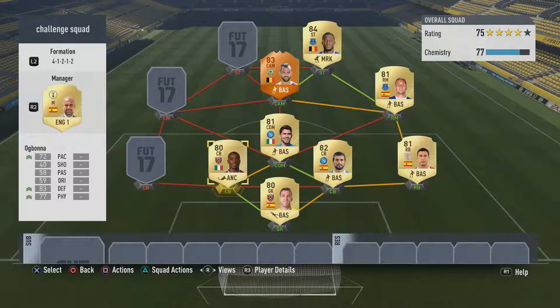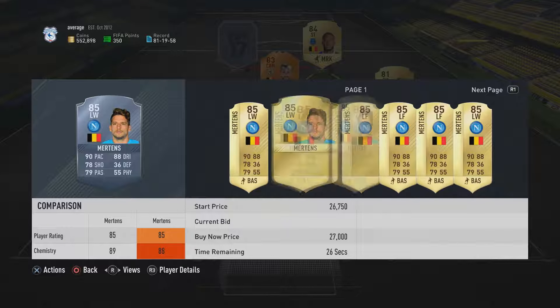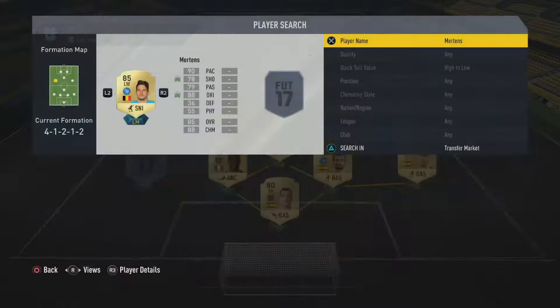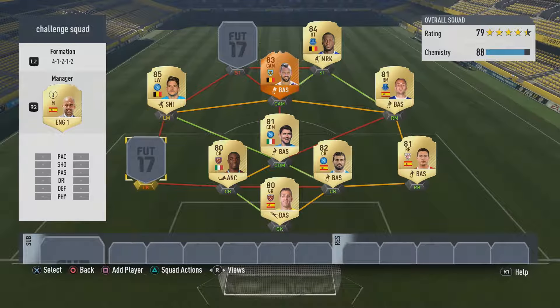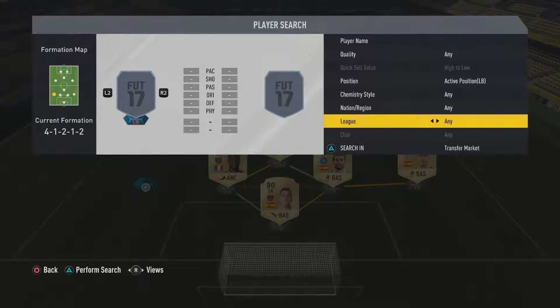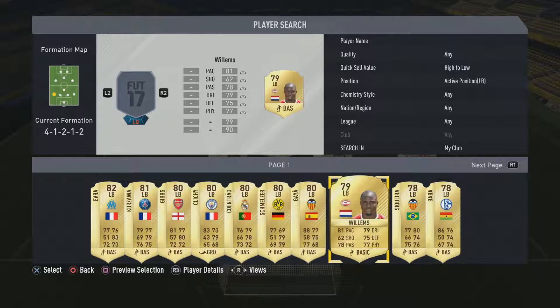So I've got my three leagues in here and three different nations. Now I basically just try and finish the squad off the best I can. Let's look at Mertens — see what he's going for. 25k... let's take this one at 18 and a half. Nice. So Mertens comes in with a nice little link to obviously Jorginho and DeFour. Let's have a quick look to see who else I've got in my club — I've not got a lot of players to be honest.